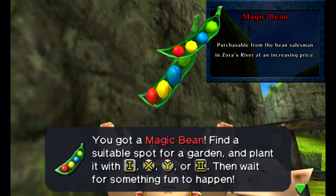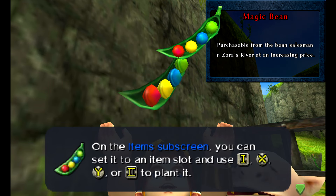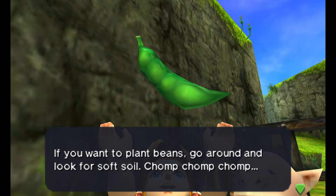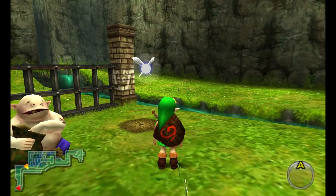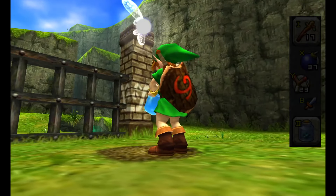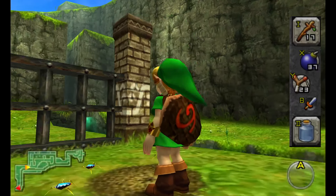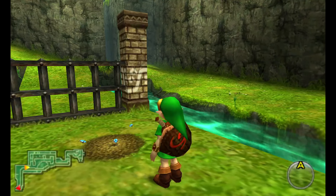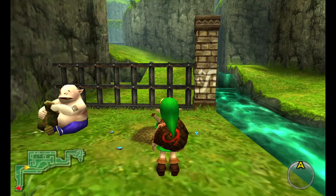Let's talk to this gentleman. He's selling magic beans — they aren't selling very well. How about 10 rupees for one? You got a magic bean. Find a suitable spot for a garden and plant it. Then wait for something fun to happen. On the item subscreen you can set it to an item slot and use X, Y, or Z to plant it. If you want to plant beans, go around and look for soft soil. We see there's a soft soil patch right next to this guy here.